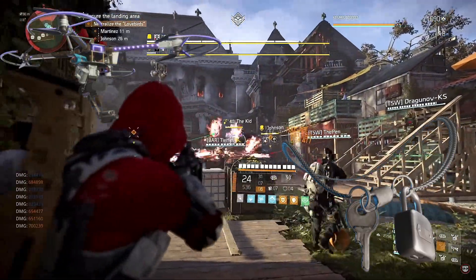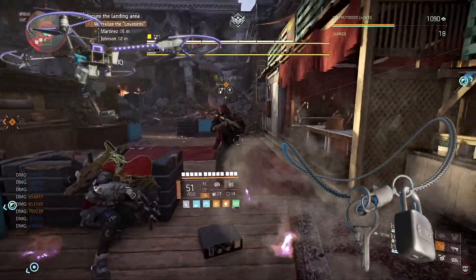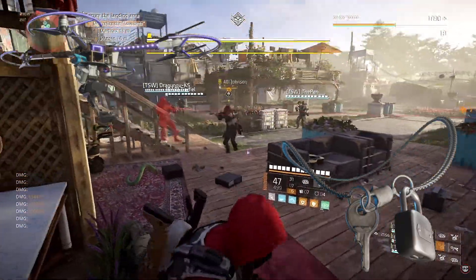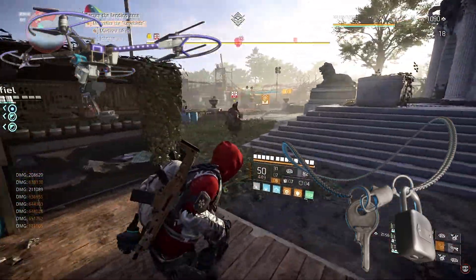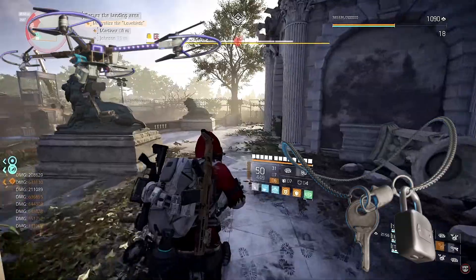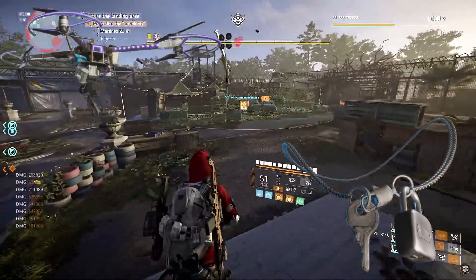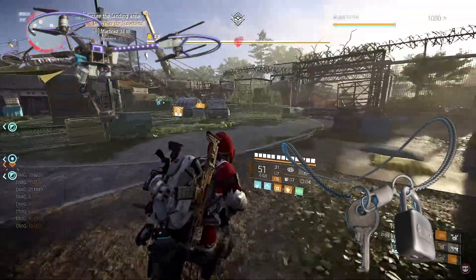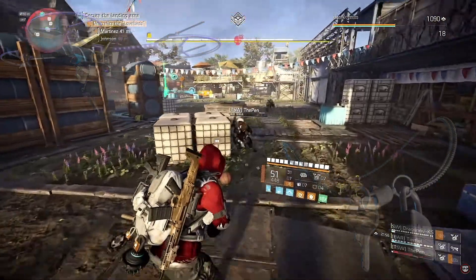So if you kill Johnson first and then you kill Martinez, I believe you get the Lock and Key, and if you do it the more difficult way around where you kill Martinez first and then Johnson, you're going to get the Drone Kid artifact. So you just got to complete the Incursion — the whole group will get this on completion and it depends on what way around you kill the bosses. Just kill them both ways around and you'll have both of these collectibles.